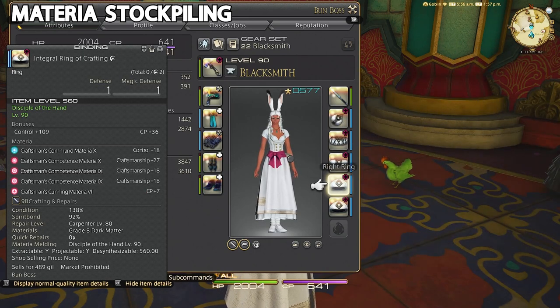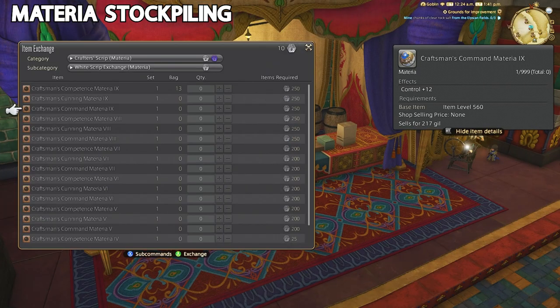Any of the materia available for white scripts — around 200 white scripts each — are generally really good ones to max up on. Getting those white scripts is pretty easy just by doing custom deliveries.